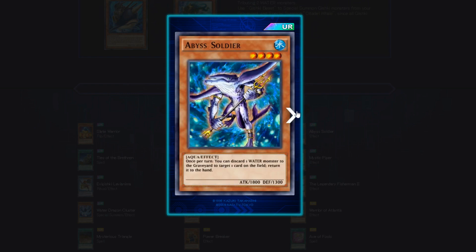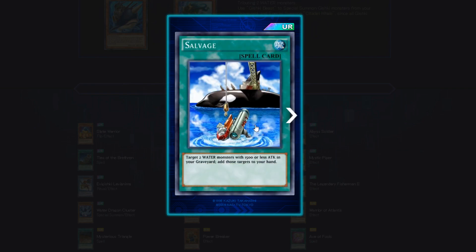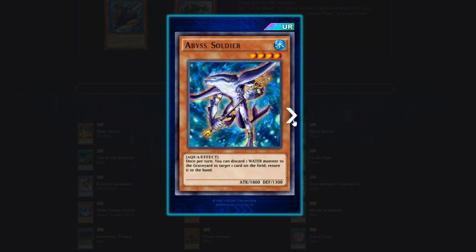Abyss Soldier — another 4 star, Aqua Effect, 1800 beater, 1300 defense. Once per turn, you can discard one water monster to the graveyard to target one card on the field and return it to the hand. You can send one of your fish to the grave, lower your opponent's monster by 500 attack, and then send the other to their hand. If you have Abyss Soldier and Salvage together, you've got some really cool combos for board control. I'm giving this one another 4 out of 5.